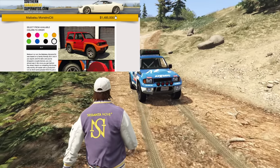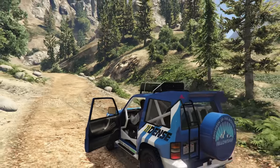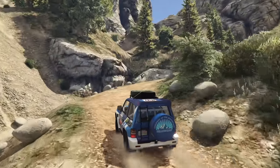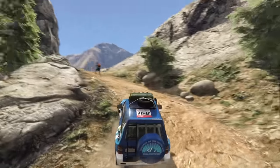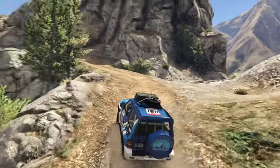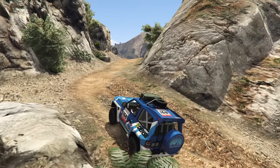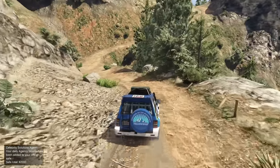At number 6 we have the brand new Meibatsu Monstrosity coming in at $1,485,000. It has Imani tech — you can put a missile lock-on jammer on it, and on the expanded edition you can also add an HSW upgrade. Even on last-gen this thing is super fast when upgraded and makes a great little rally car. The main problems are it doesn't have much ground clearance for rock crawling, and it's a little top heavy — the top can swing over and flip you down an embankment.